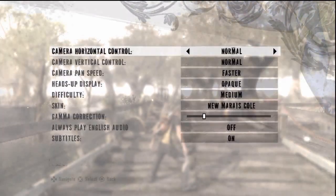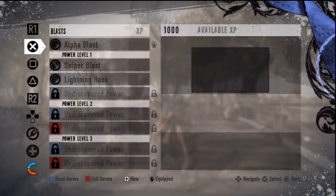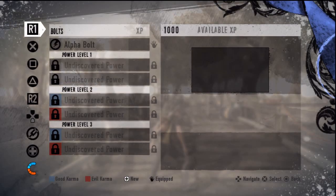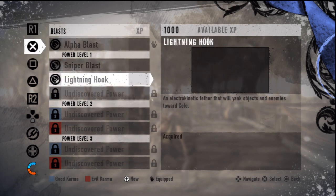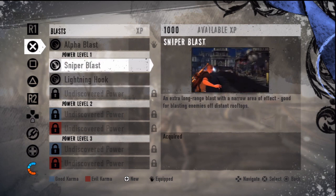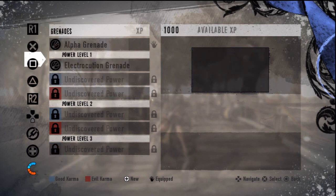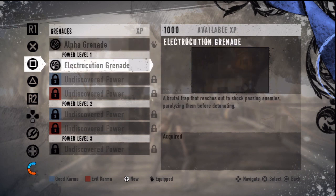We're not going to do classical right now. We'll stick to numericule for the first mission. Now, in addition to that, also with the Hero Edition, we also have 1,000 experience and a couple of abilities. We have the Lightning Hook, which is an electric tether that will yank enemies closer towards Cole, which is great for either close combat or just putting them up in the air for a blast later on, and then the Sniper Blast, which was an early unlock for buying a Quattro Razor, which is pretty much just better accuracy with long range, and then the Electrocution Grenades, a brutal trap that reaches out to shock passing enemies, paralyzing them before detonating.